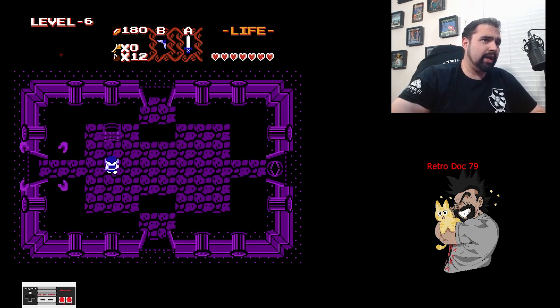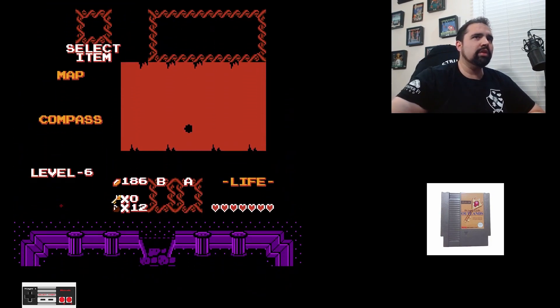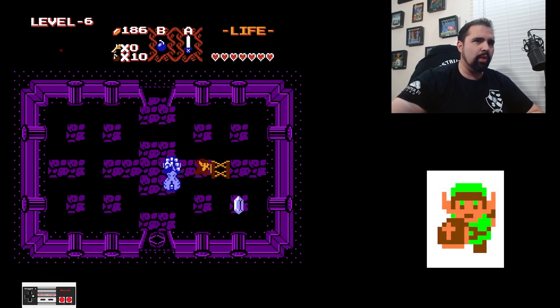You're going to have to do a lot of backtracking. We call this the start room — we're going to come back here a few times. First thing you're going to do is take out these small enemies, get your bombs ready, and we're going to do a big circle, going up and to the right.